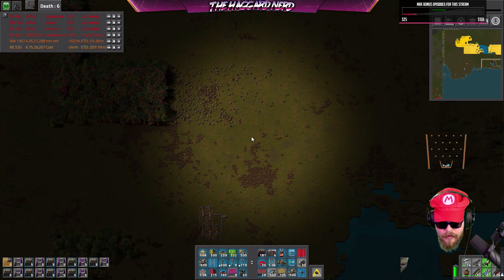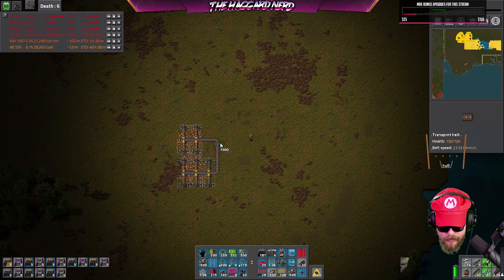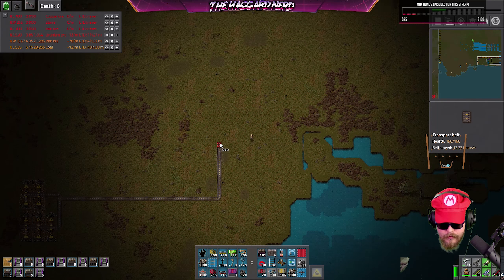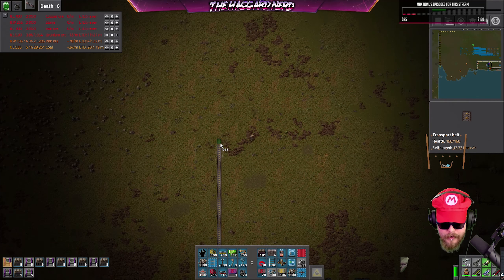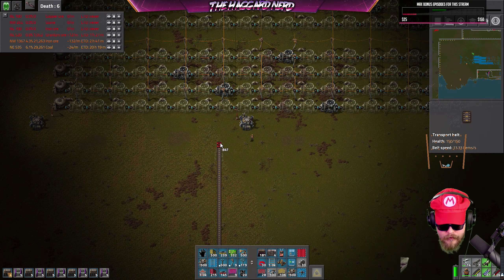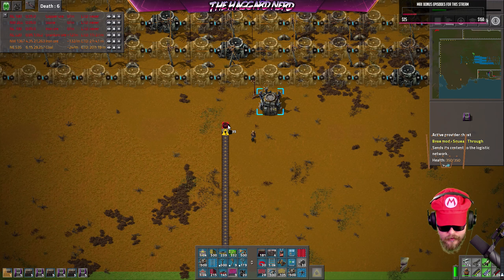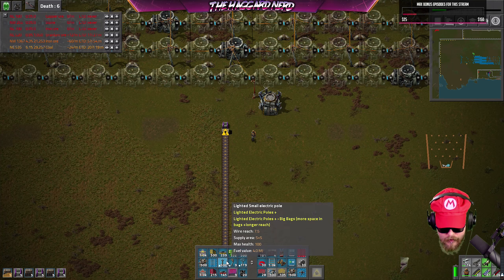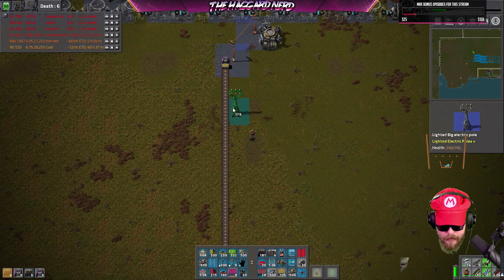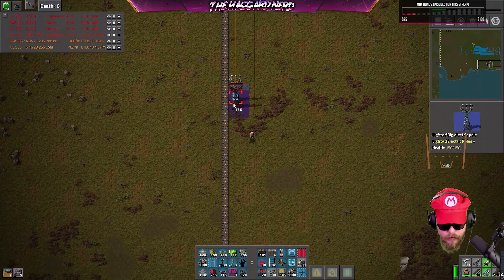We'll run the active provider chest into there, then run stuff over here and put the chest up top so we don't have to waste resources running roboports down. Let's do an inserter and then an active provider chest there. Then we'll run some power poles down.